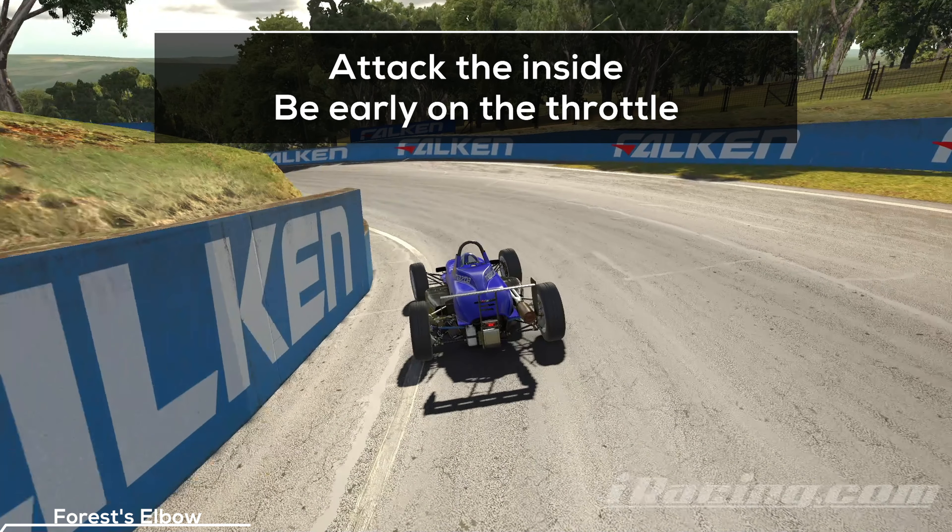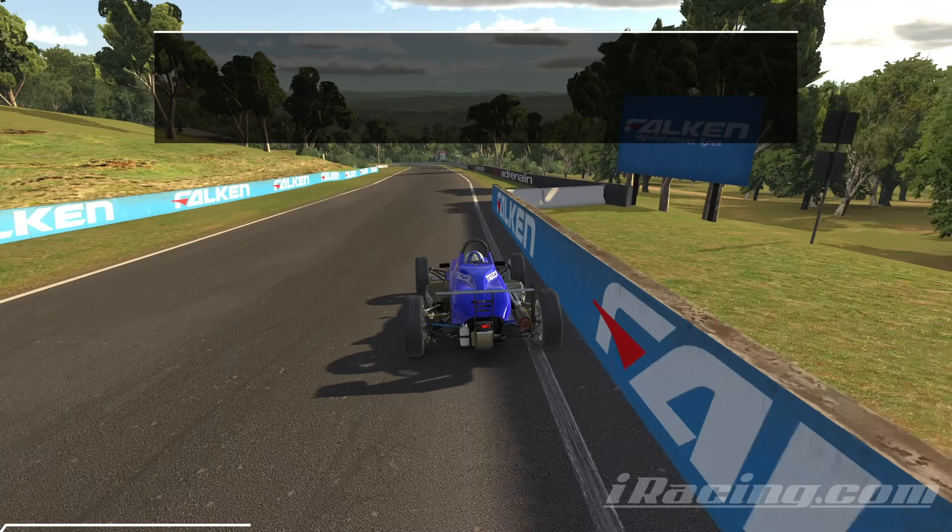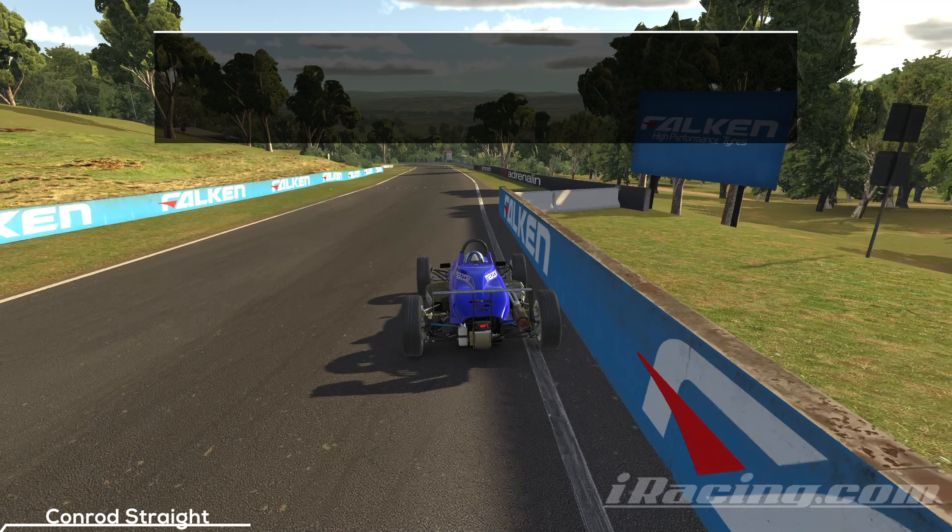Swing in from the outside, aim for a tight line around the wall and engage the throttle as early as you can. You will get close to the outside wall, but unfortunately there is no way around it. Leaving unused space around here will easily cost you up to a half second on the next straight. That's why you should take it slow on the entry and focus on a clean exit.